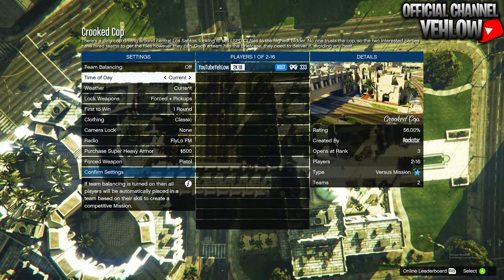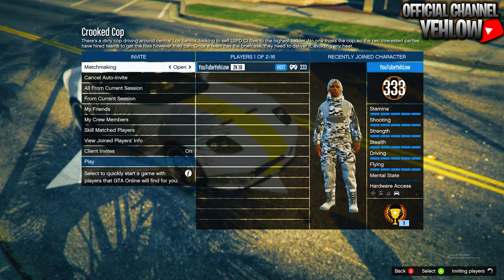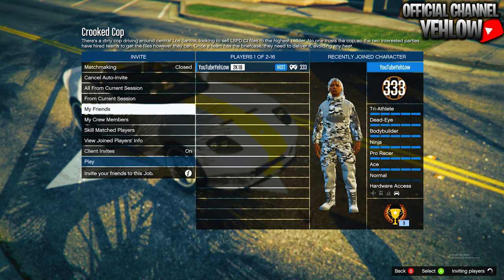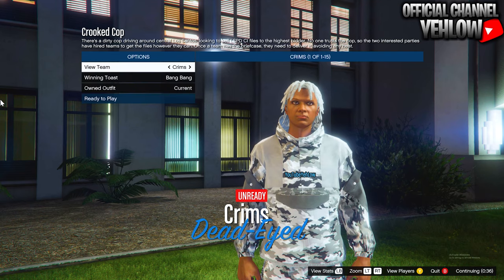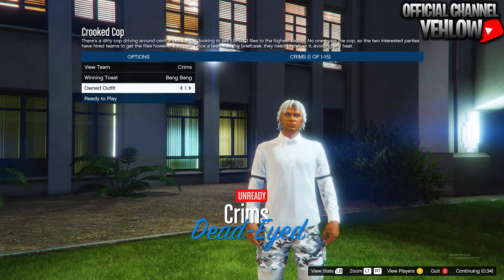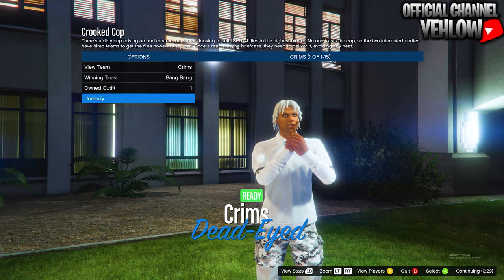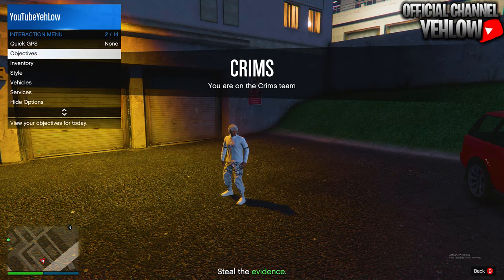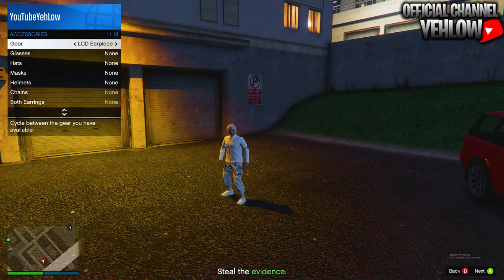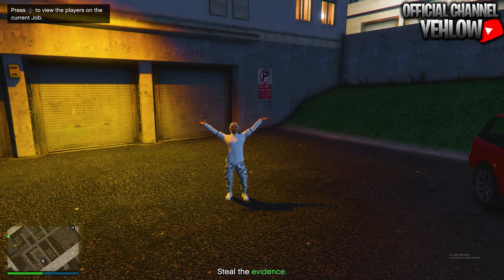On this screen, make sure you set the clothing to play your own, then confirm the settings and invite somebody. After somebody joins, go ahead and launch the mission. When you're on this loading screen, go one time to the right — it's as simple as that. You should have the complete outfit. Then when you load in, open your interaction menu, equip the earpiece or a breather, then bring up your phone and quit the job.